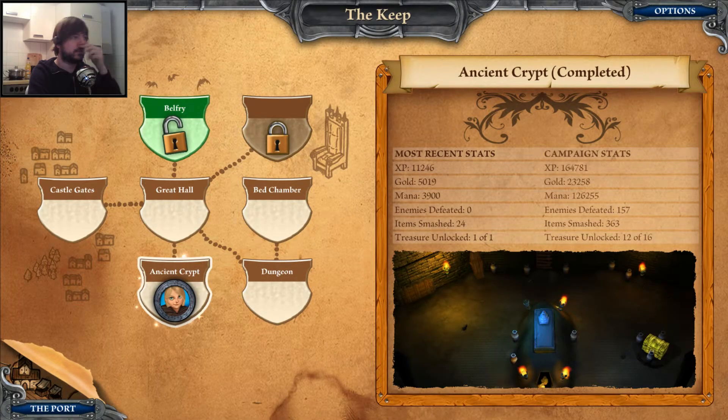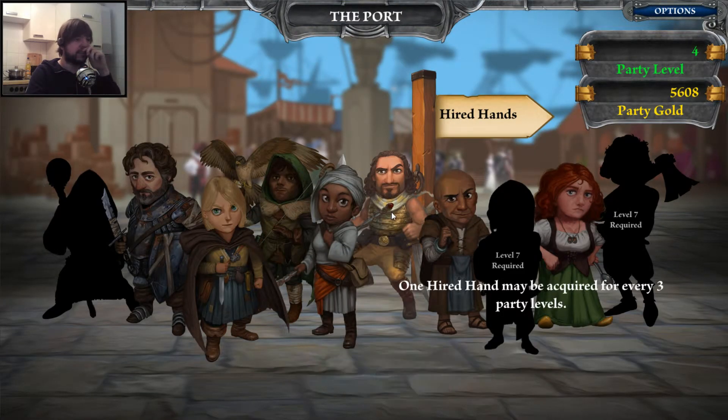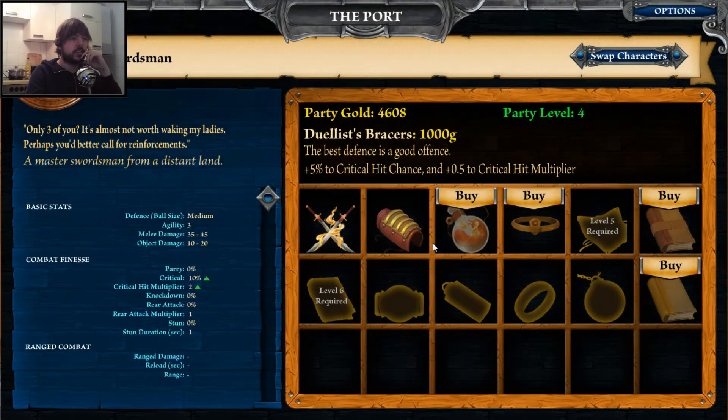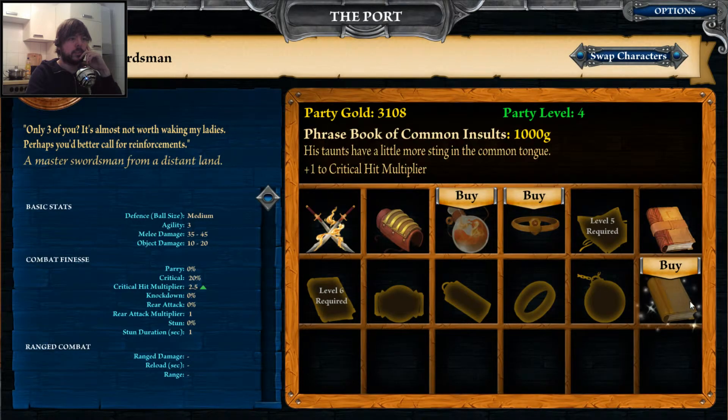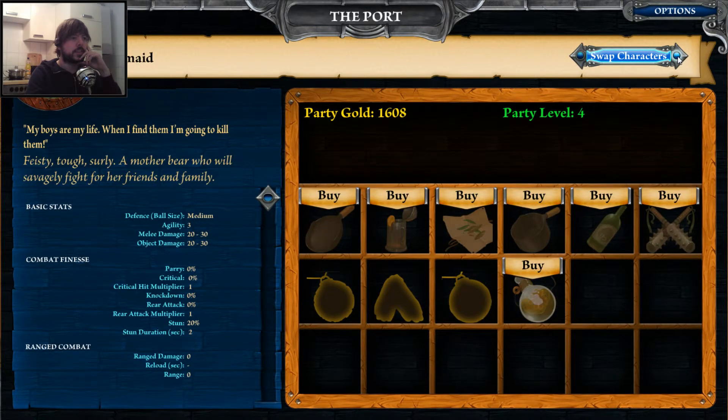Okay, that was an easy one. How much gold have we got? Quite a bit. Let's level up the swordman — critical chance, yes please. More critical stuff, and even more critical stuff, and two more seconds on the burn stuff. Very nice.